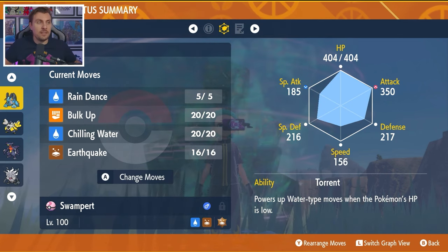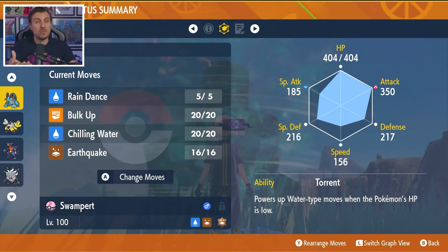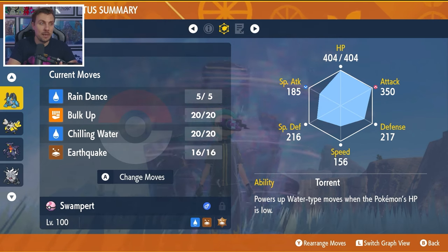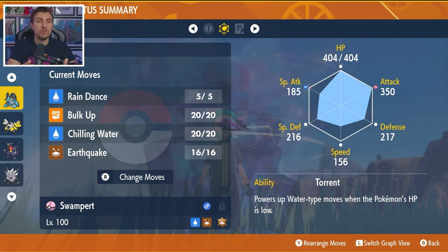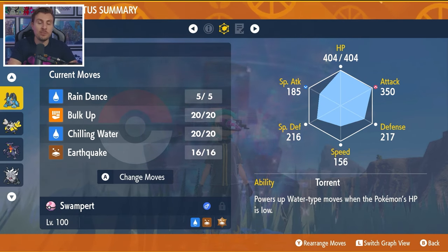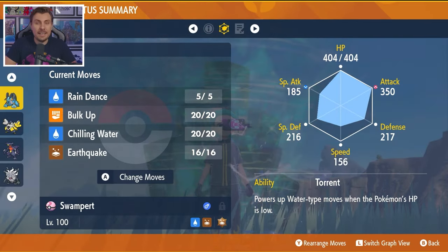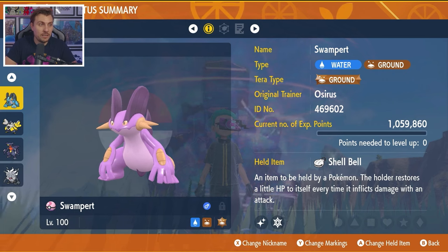The basic idea of this moveset is turn one, set up the Rain Dance to weaken those fire type attacks from Infernape — and if it has Sunny Day, we disrupt that as well. Then we use Bulk Up to boost our attack and defense so we take attacks better and deal more damage. Chilling Water pairs up nicely, giving us a way to damage Infernape on the special side while also lowering its attack stat every time we use it, even if the shield's up, powering down the Infernape. If we don't see Solar Beam or Grass Knot, Swampert could be a very solid, consistent option.